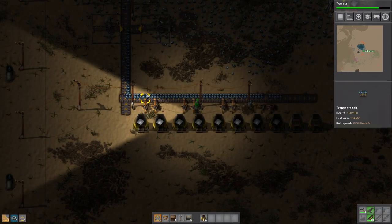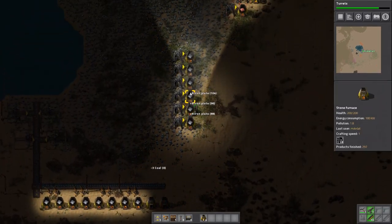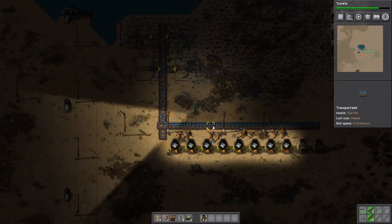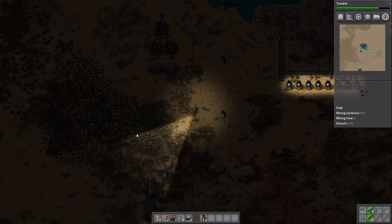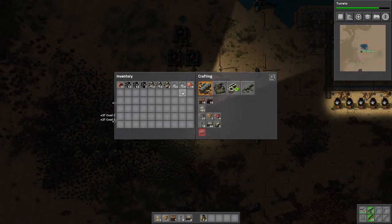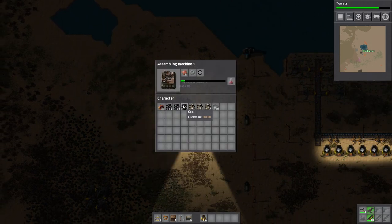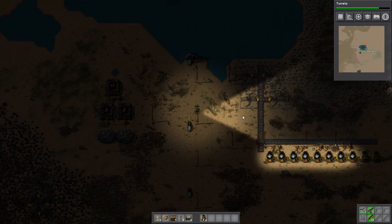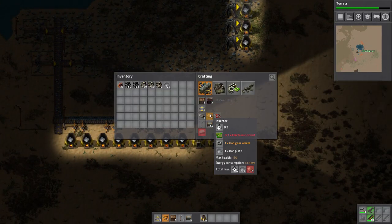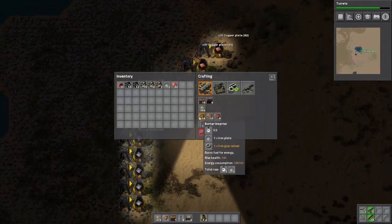Something like this — we can kind of just feed all these manually. This does mean that the biters are going to come after us much faster. We're just going to make sure that this science continues. But yeah, this is a pretty big change that I'm making to this, because I've just deemed it that I think we need a little bit more iron than that.